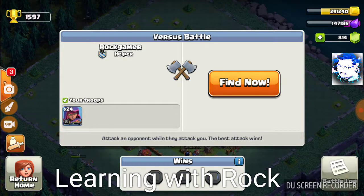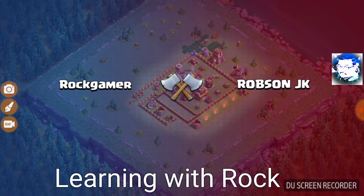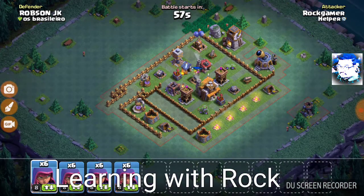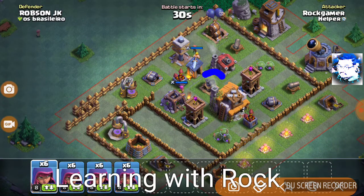All right, let's get to our first battle. We are paired with Robson JK from the Os Braziliero clan. Thankfully there is no Multi-Mortar... oh no, there IS a Multi-Mortar. Oh god.